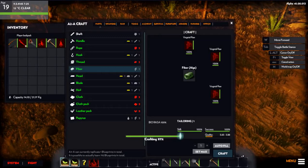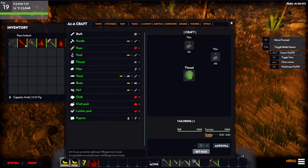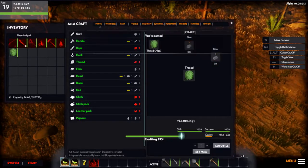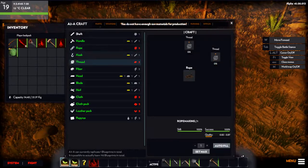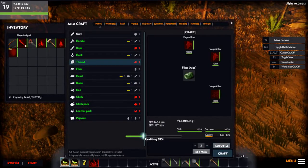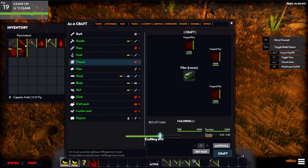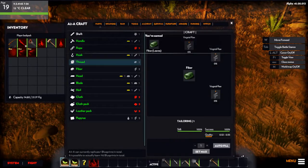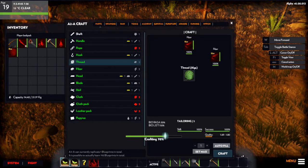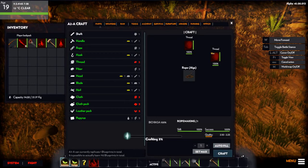Now in order to continue, we just made fiber. Now we need thread, so let's make some thread. It looks like it only wants us to make one because I only made two fiber. And then the rope over here requires two threads, so let's make two more fiber and one more thread. Not every time does it make the item — sometimes it will not make and you have to redo it. We're gonna turn these two threads into rope over here. Hit your autofill, hit craft. Alright.